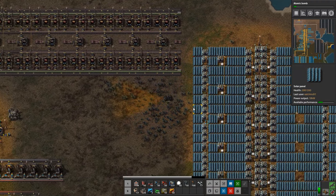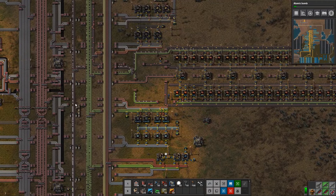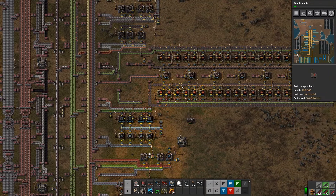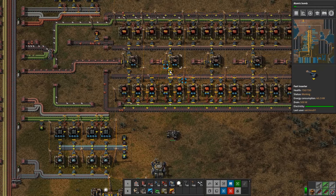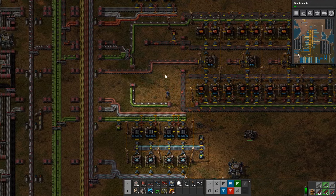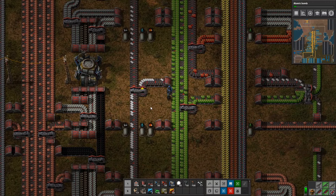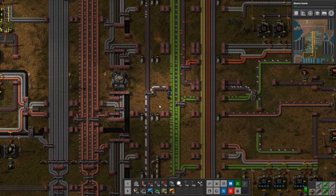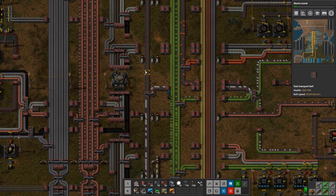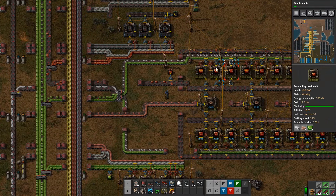The base has a problem: plastic is hurting pretty bad, and as a result red circuits are hurting pretty bad too. The plastic is only making it through about five or six assemblers. We're going to try to put out some of these fires and help the base out before we finish the game. First, I'm going to switch the priority so it feeds everything to the right to prioritize these circuits above everything else.